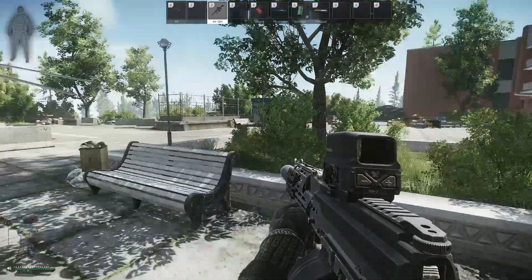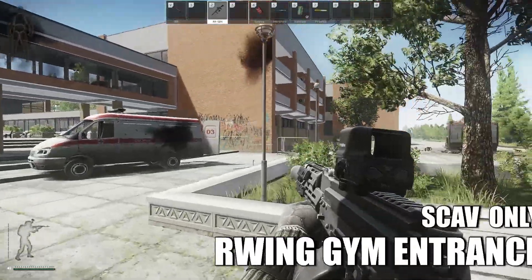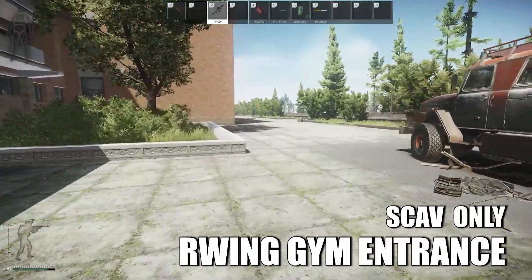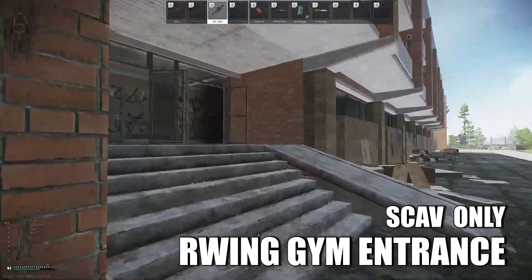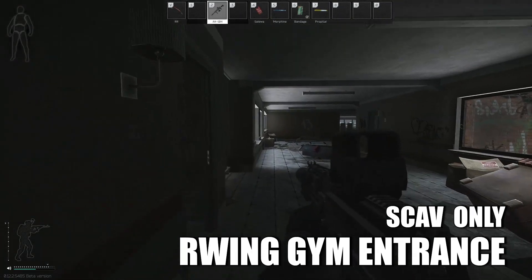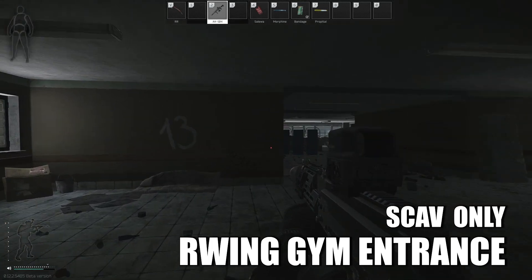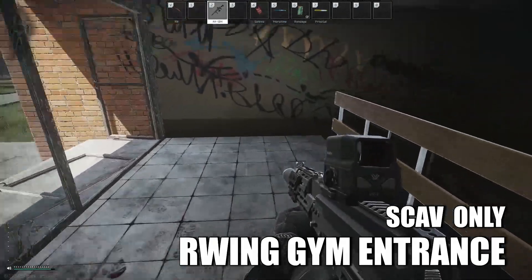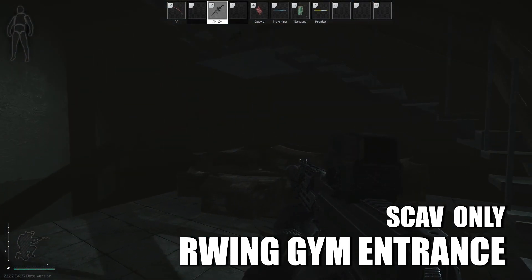Now we have the scav extracts at the resort, which are the more dangerous extracts because the resort is a PVP hotbed. First, we'll do the right-wing gem entrance. You can go in a variety of ways — here we're going in the front entrance of that wing. Go past the rooms over to the front stairwell, and it's at the bottom of the stairwell. Walk down and you'll begin to extract.